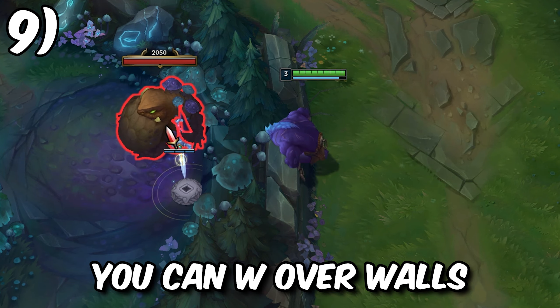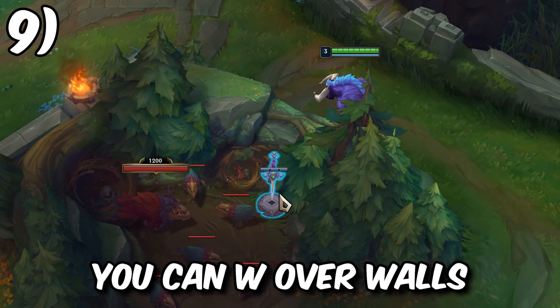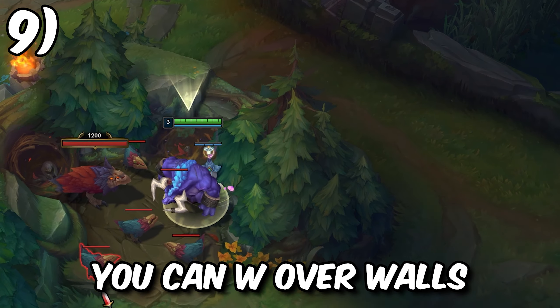You can use Alistar's W to target players or monsters over a wall to get into the fight faster. This also allows you to follow up with your other abilities to help your team out.